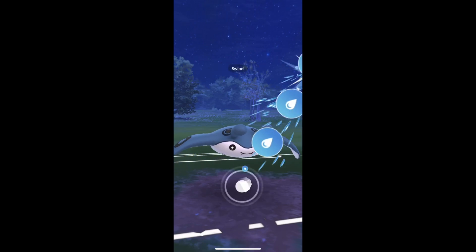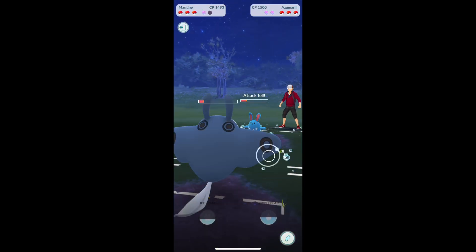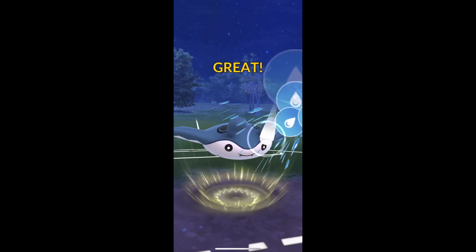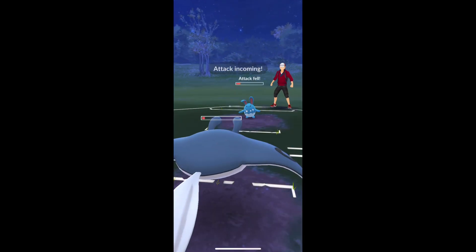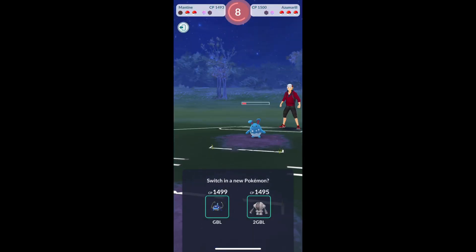We will get one more Bubble Beam off here just before we faint. We could have got a couple more Ice Beams off, or at least one more. We did get a shield out of that one, so that's good. I think if I would have done an Ice Beam there it would have taken them out, and we do get all the energy off that Azumarill.